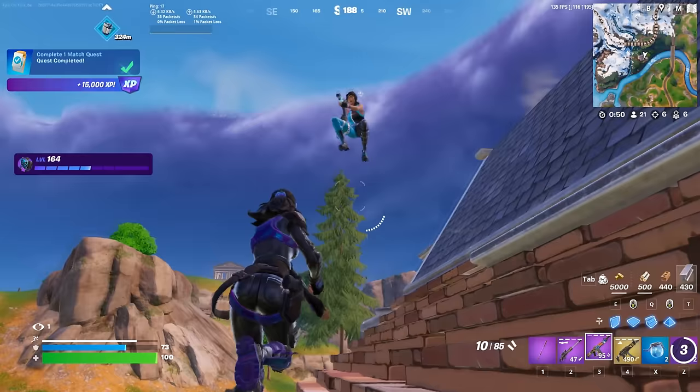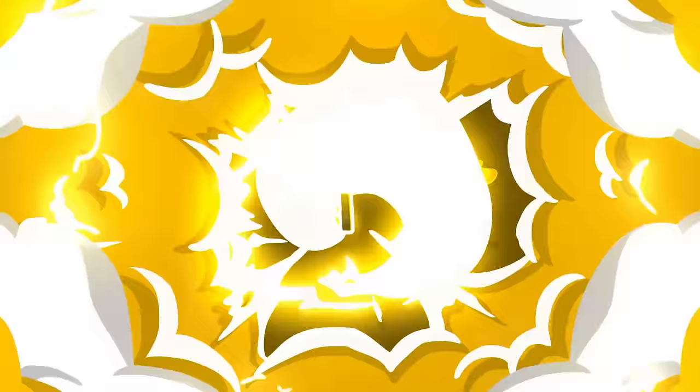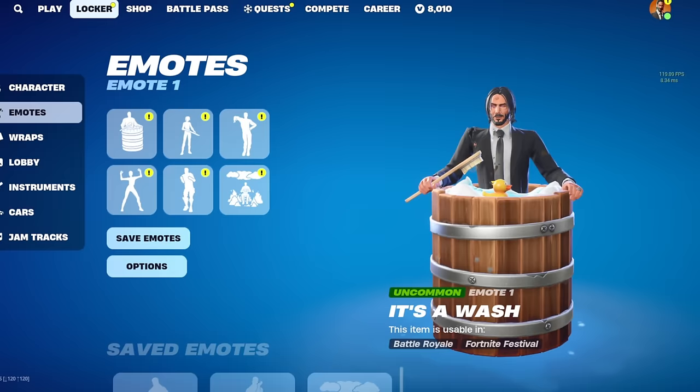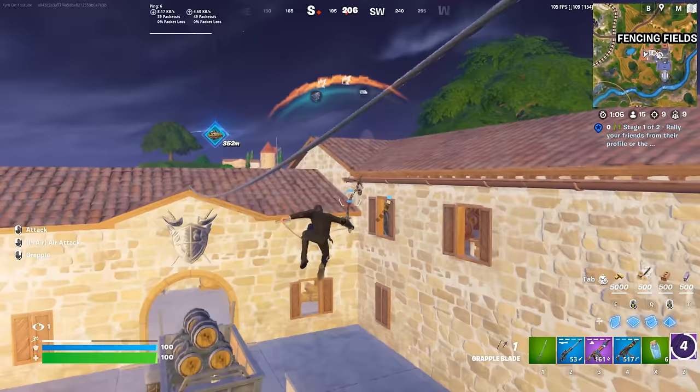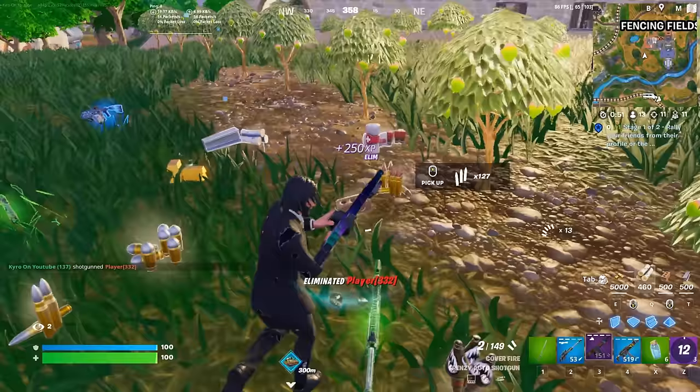We haven't really mentioned too many male skins for a while, so let's move on to John Wick paired with Wick's Katana. I know you guys sometimes get annoyed when we pair a skin with the pickaxe it was designed for, but since John Wick has two pickaxes that came with it, I felt like we had to include at least one. Wick's Katana is definitely one of the best — it's also one of the newest pickaxes, you can pick it up for only 500 V-Bucks, and it's pretty much going to fit in with every single skin in your locker.